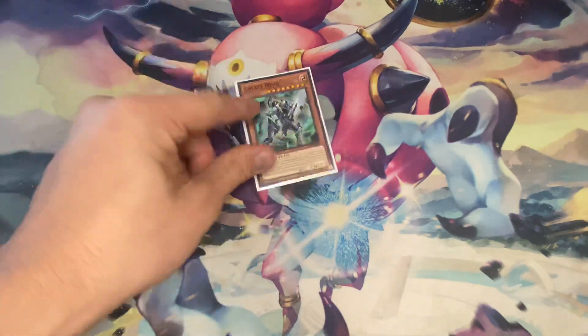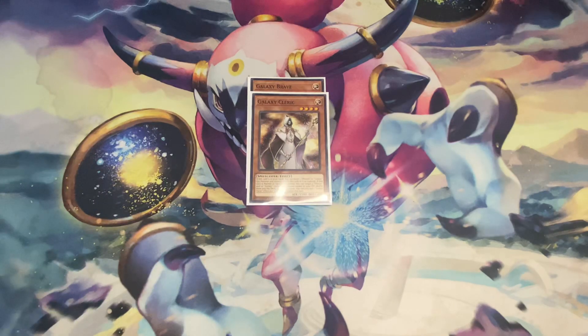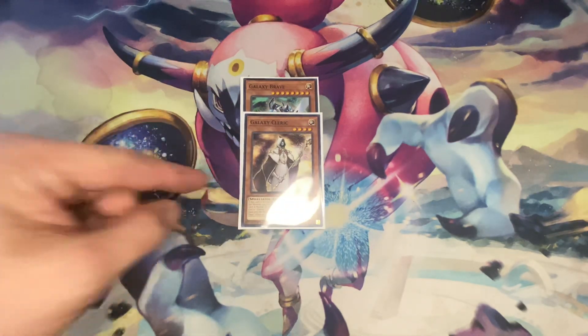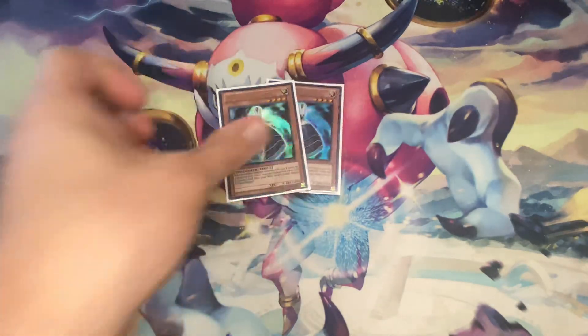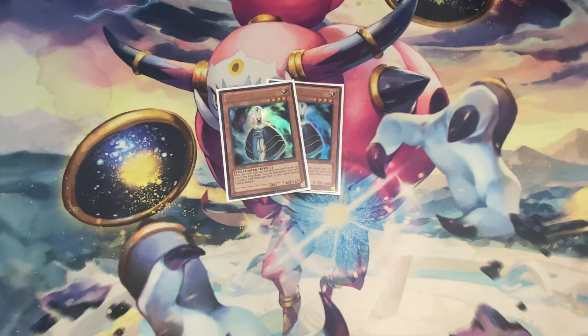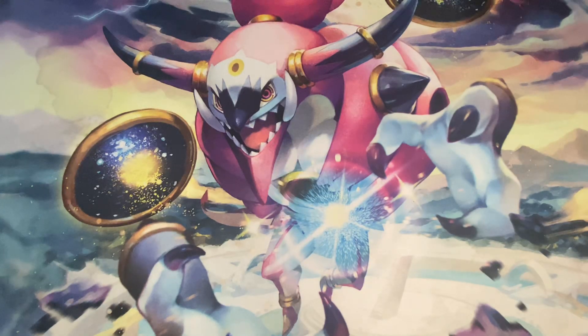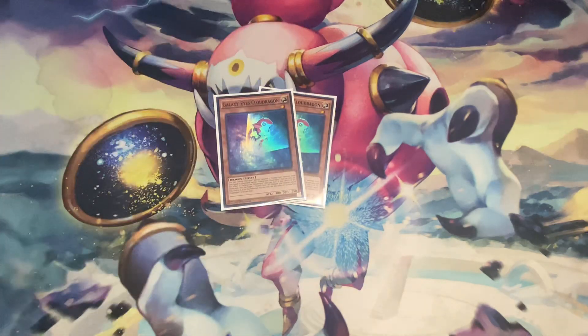Next, one Galaxy Brave and one Galaxy Cleric. These two cards help out because Galaxy Brave can special summon himself, and then Galaxy Cleric can shuffle cards into your deck and then you draw more cards. Next, two Galaxy Wizard, which allows you to search for other Galaxy cards in your deck, so really helpful. And then two Galaxy Eyes Cloud Dragon, which can special summon any Galaxy Eyes monster from your hand or your graveyard, so he's really, really good.